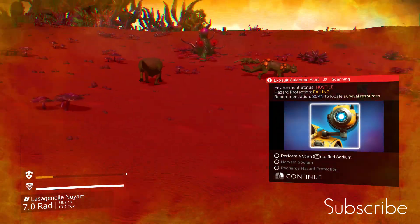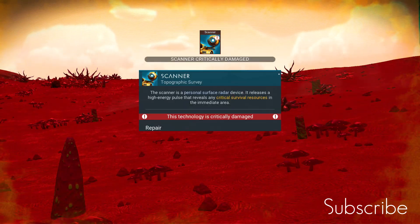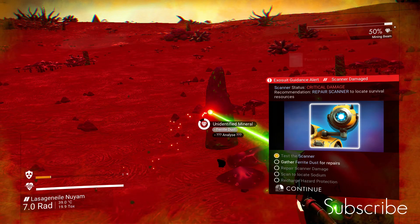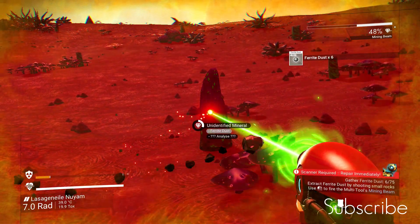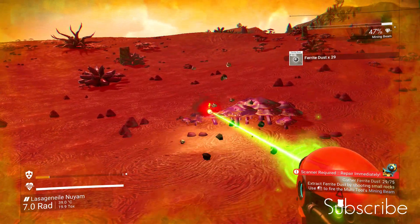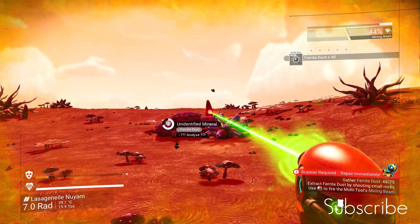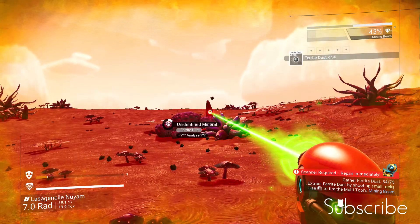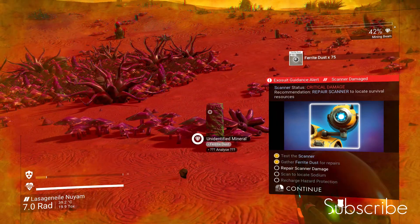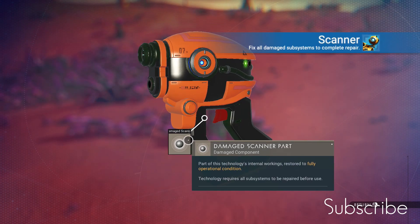We need to perform a scan to find sodium. The scanner is damaged and we need 75 ferrite dust. Ferrite dust is all over the place - on any planet you should find it on 90 to 95 percent of them. It says unidentified material but it does say ferrite dust next to it. Down in the bottom right corner it's telling us how much ferrite dust we have. We also need sodium which I can already see. Let's repair our scanner by adding the ferrite dust.